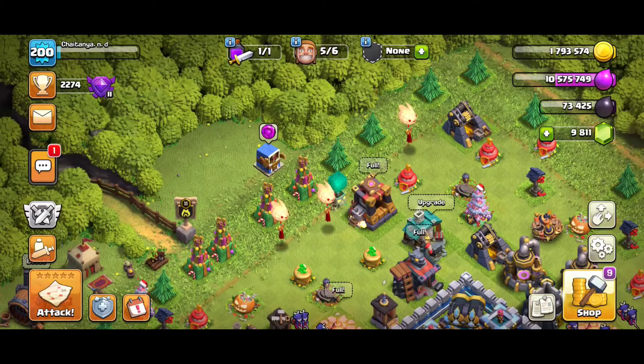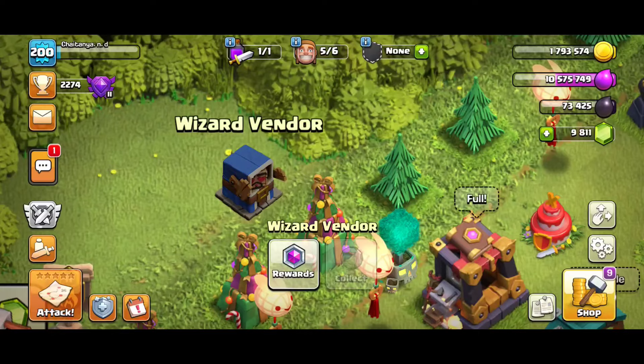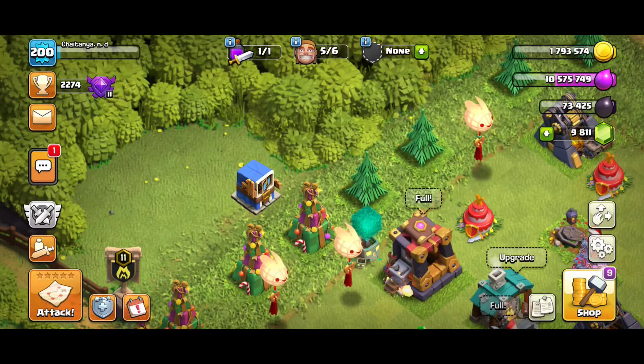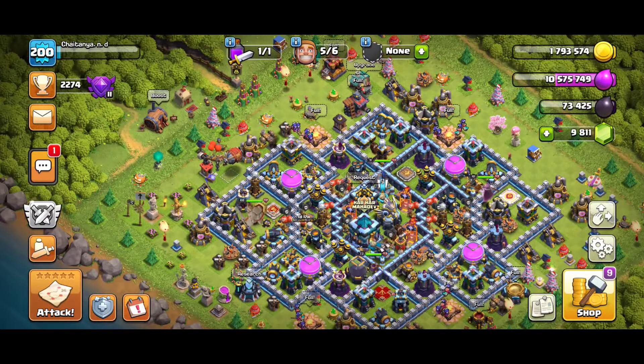This is the first way to easily farm magical crystals. The second way is to simply click on the wizard vendor option, or decoration as we can call it, and you will get some free magical crystals from there as well.